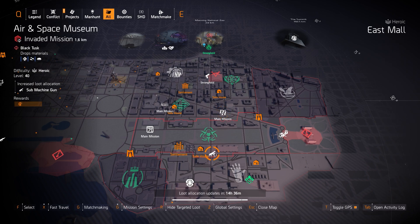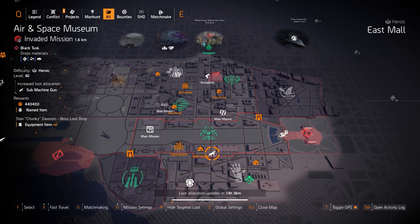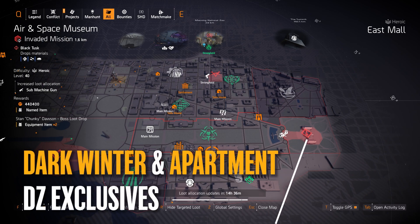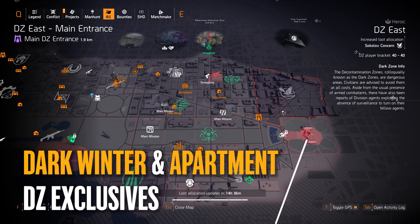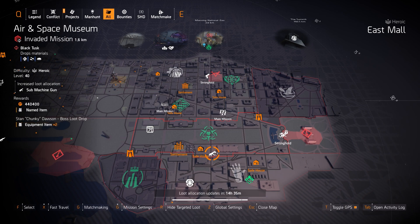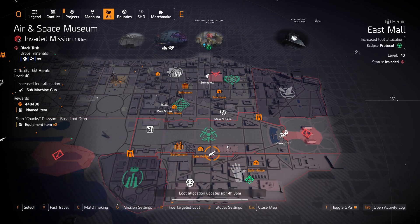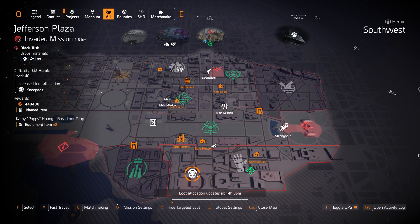At Air and Space Museum there are three exotic SMGs: the Lady Death, the Chatterbox, and the Backfire — all three are worth it. If you don't have the Chatterbox yet, I'll put the guide in the top right card. The Dark Winter and the Apartment are dark zone exclusives, so you have to wait for SMG targeted loot to be in the dark zone to get them. The Safety Distance with Perfect Outsider is a great named SMG that drops in the light zone and is worth farming.